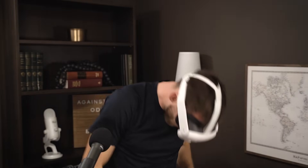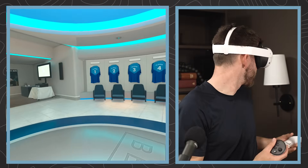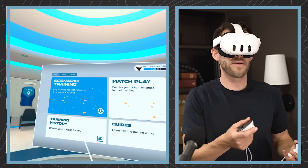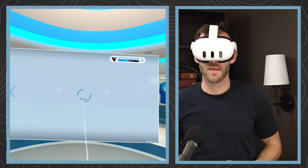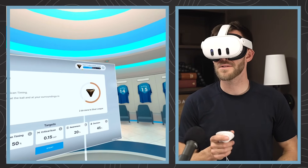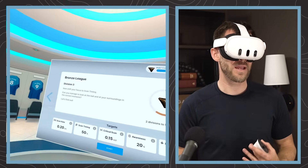You can never really look cool in one of these things, so just give me the benefit of the doubt here. Now we are in Be Your Best's locker room. We'll hop right into the scenario training — I think that's been my favorite thing so far. Hop into career mode and just go for it. I'm already Division 3; I think you start at Division 8 or something. So I've been playing about an hour, two hours a week just to get a feel for it.